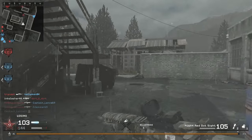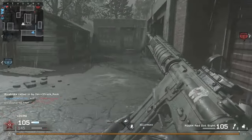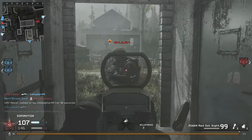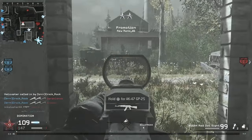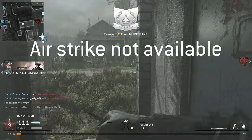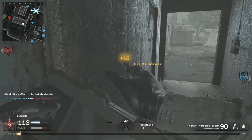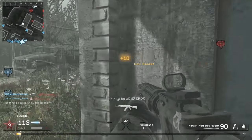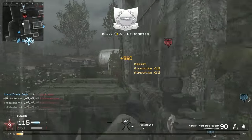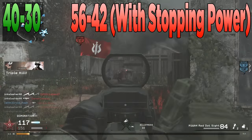We start out with the weapon stats, because by knowing the weapon stats we can build a class around those stats. Now, the thing with Modern Warfare Remastered and Call of Duty 4 is that there are only two different damage profiles per weapon, whereas in Black Ops 3 we could have four different damage profiles. For the M16, up close — up to 45 meters in game, which is actually a pretty long distance — it deals 40 damage, and then after 45 meters it deals 30 damage.